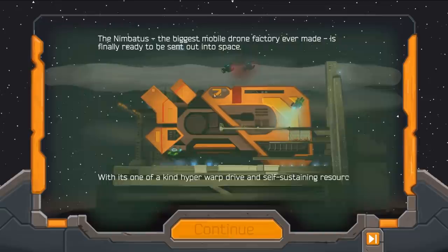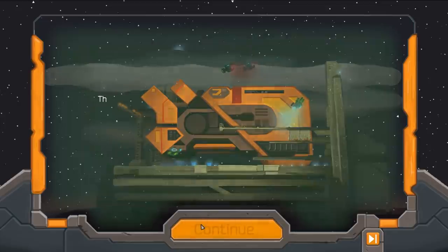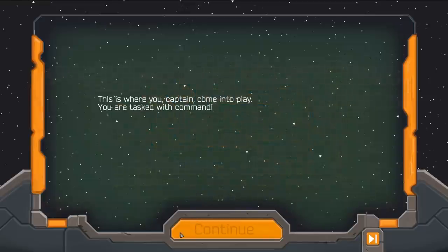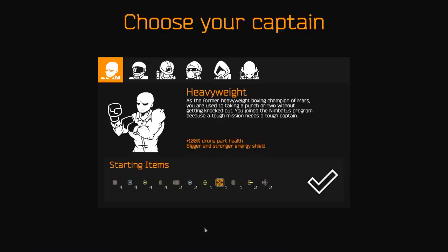This is the Nimbadus, the craft that we're controlling. It's the mobile drone factory, finally ready to be sent out into space with its one-of-a-kind hyper warp drive and self-sustaining resource gathering systems. There's a little bit of a backstory here. You, as captain, are tasked with commanding the Nimbadus and designing drones to explore the endless expanses of the universe so that mankind may learn from your discoveries. It is time to introduce yourself — hi, I'm Dre.